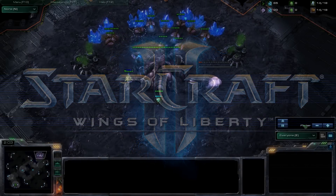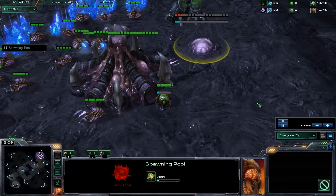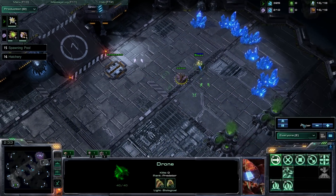So first of all, this build order opens up with a 15 spawning pool. After the 15 spawning pool, you follow it up with a 16 hatchery. You send down a drone at 200 minerals from your main base and send it to your natural.